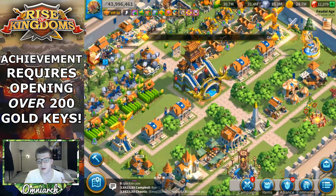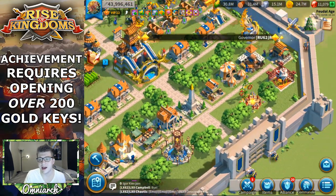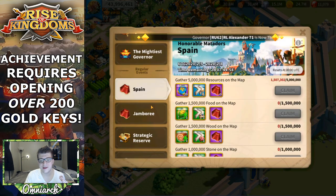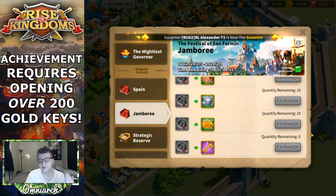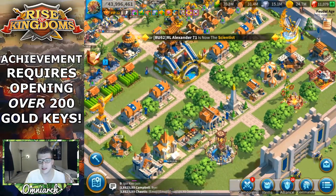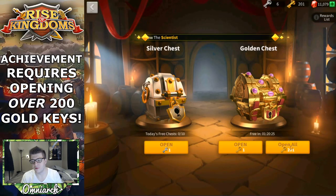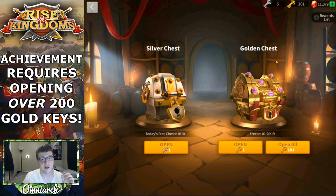I have been saving keys for about one month — probably three and a half to four weeks. I did all my daily quests and every single way you can get keys from events. Every possible way to get gold keys, I was grinding it. This last gold key, the 201st, came from the 600 gems I spent in the VIP shop. I wanted to be over 200 so there are no bugs or glitches — the game knows I opened more than 200 for the achievement.